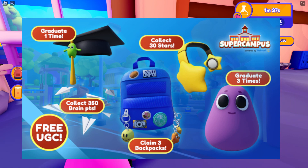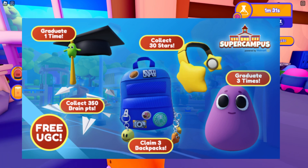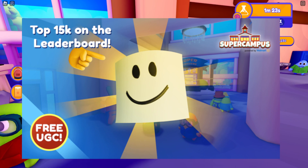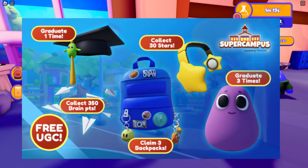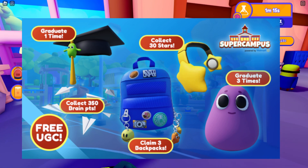We're in Super Campus and we have five free UGCs we can earn today — these five on the screen — and that's how you get all of them. There's also going to be a limited UGC which will be a top 15k leaderboard kind of thing, which I'll explain in a second. Let's go over the five UGCs we can earn today; it's very easy to do and the game is really well made — it's a pretty good event.